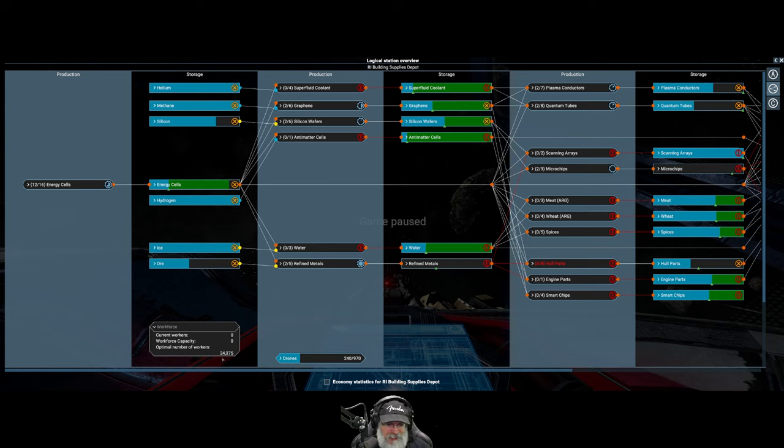Right now it's telling me I only need an optimal number of workers of 24,000, but the calculator said we'd need around 34,000 - that's probably because it's not reflecting everything once it's built. The habitats were the last thing on the list, so if everything else gets built and running and it doesn't say I need that many workers, I'll remove some of those habitats and keep an eye on that as things go along.